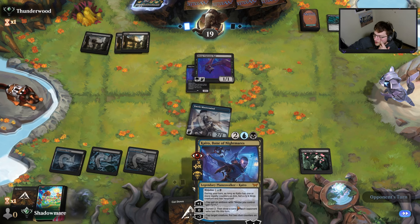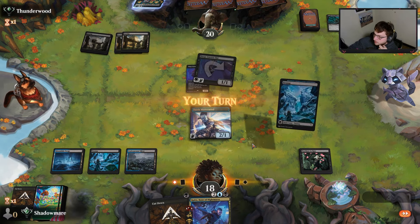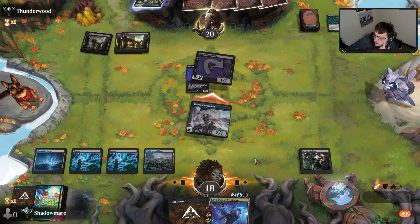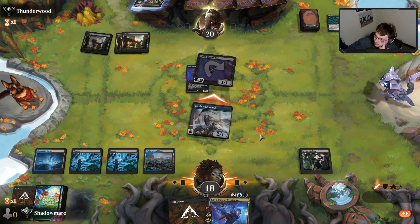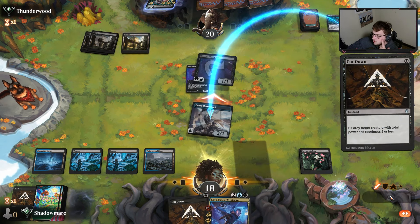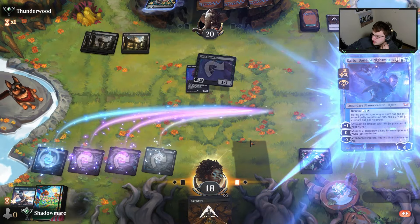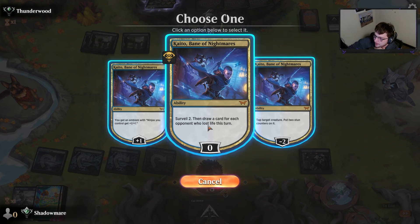It has to be Nashi. We have to keep Kaito I think. Go to combat — no attempt to even block here. We play land and move to combat and attack. If they remove Nashi we obviously Cut Down their Deep Cavern Bat, or just hard-cast Kaito — which is definitely an option.